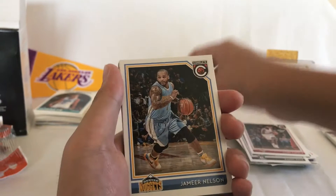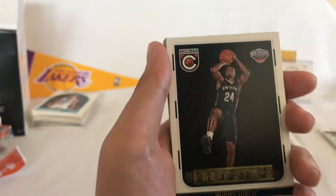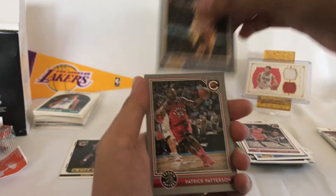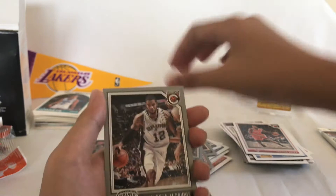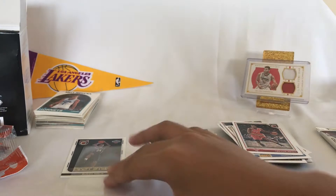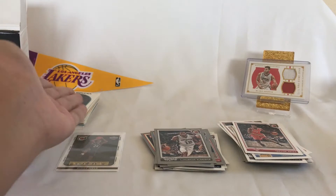First Steps Buddy Hield! Good rookie, that year. DeAndre Bembry, Marcus P, Kenneth Faried, Patrick Patterson, and Lamar Carr. A lot of these silvers — just gonna go ahead and sleeve that. First Steps Buddy Hield — probably the only hit we will get, cause that stack of 50 is not too great.